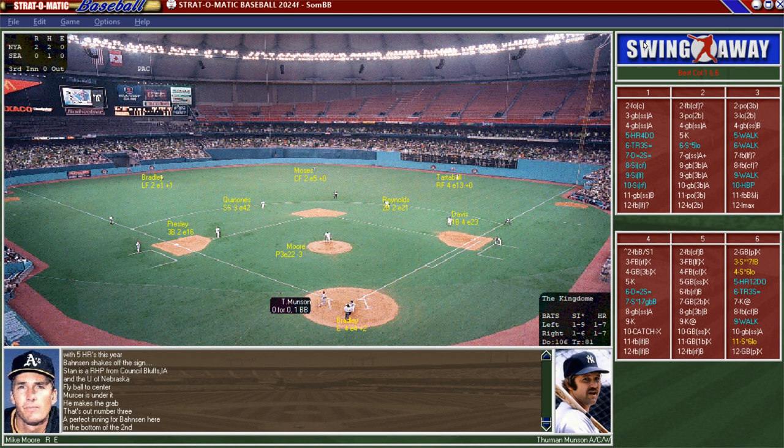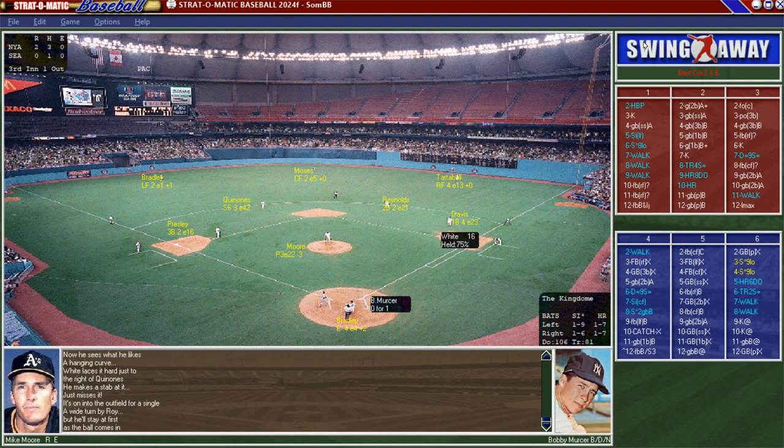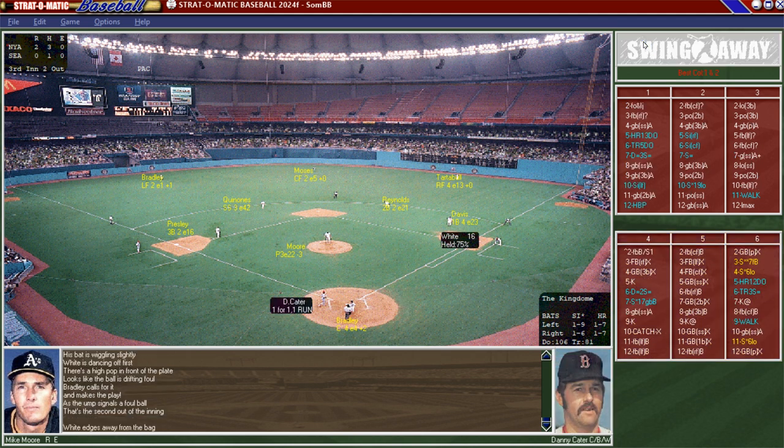Top of the third: Thurman Munson grounds to Presley for one out. Roy White hits the ball at Quinones but he just misses it — White is aboard. Bobby Mercer hits a foul ball pop-out for the second out. Danny Cater bats with a man on and two down, but pops out to second base. Yankees don't add to their 2-0 lead heading to the bottom of the third.